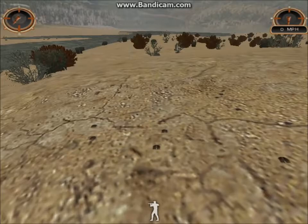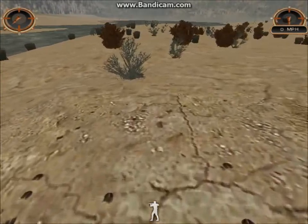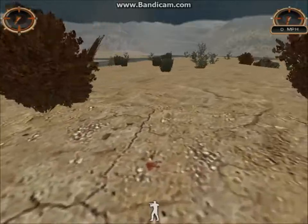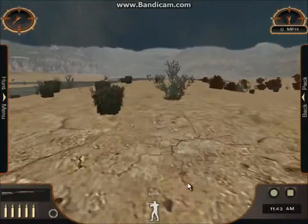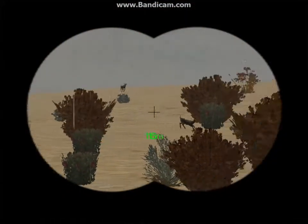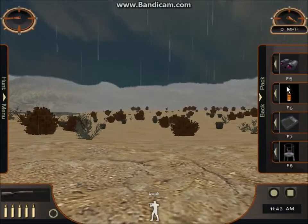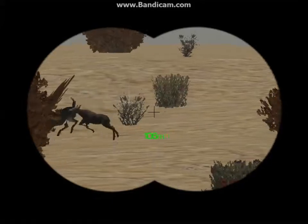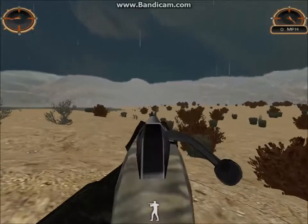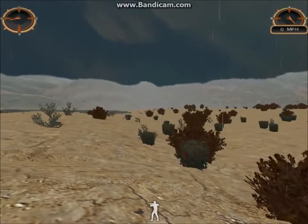Yeah, I hit her — somewhere this way. Yeah, I can see the rest of the blood. Damn, look at all these tracks. Somewhere this way — I can see the blood. See that buck? There's no buck. That shit looks like a buck. Well, let's go get this buck.